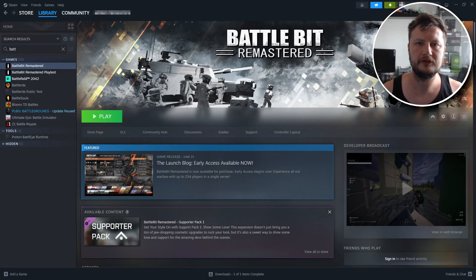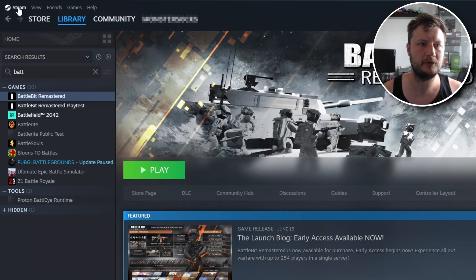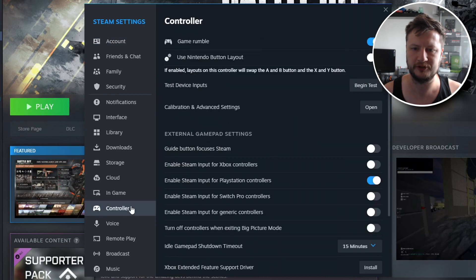Once you have plugged in your controller, you need to open up Steam and then go to the top left hand corner, select Steam, and then go to Settings. Once you are in Settings, find the Controller option within the list and select it.